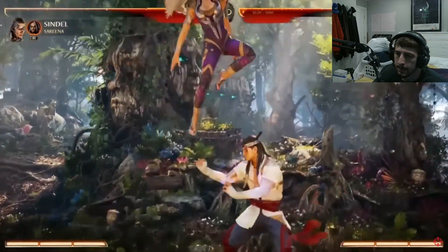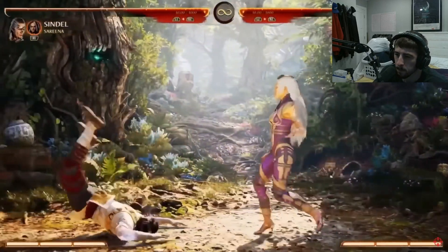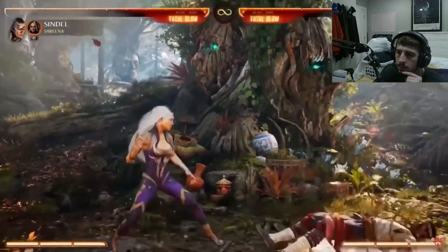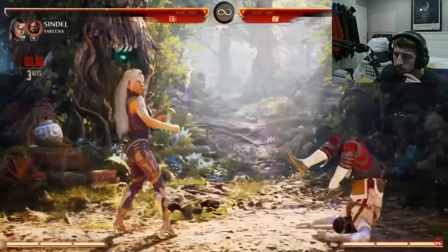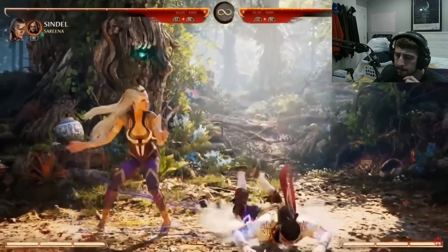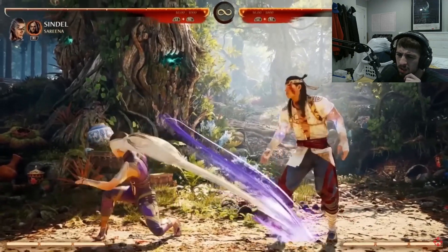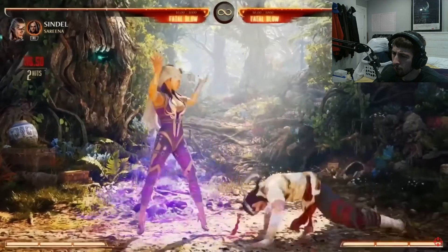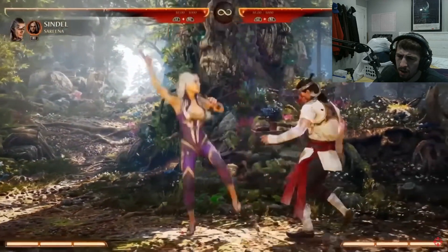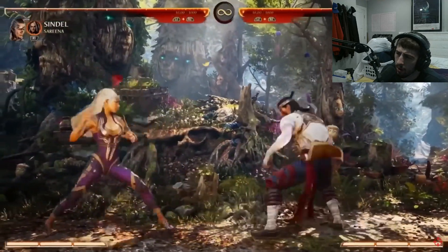Her cartwheel - the overhead. Hit that cartwheel at the EX exit and it has armor. It's really good up close and great as a wake-up attack. You can use it after moves like this. Her sweep, and a really fun down three. Look at that. So when you play against her, you really have to be paying attention, because one of the moves is a mid and the other is overhead. They look different but you can't be on autopilot.